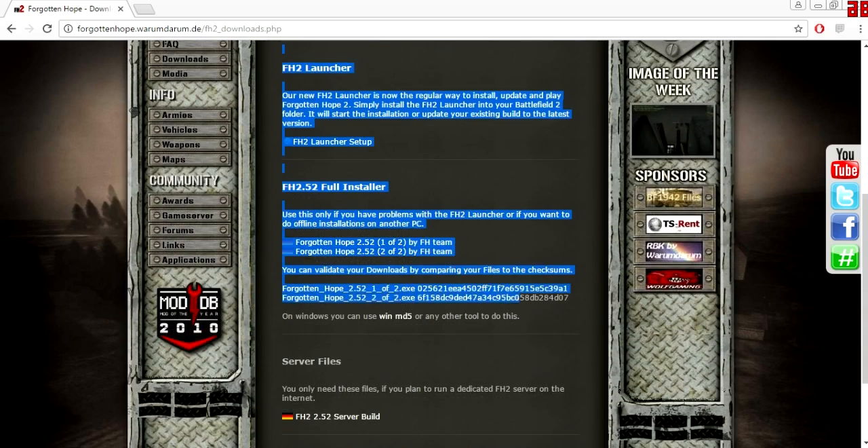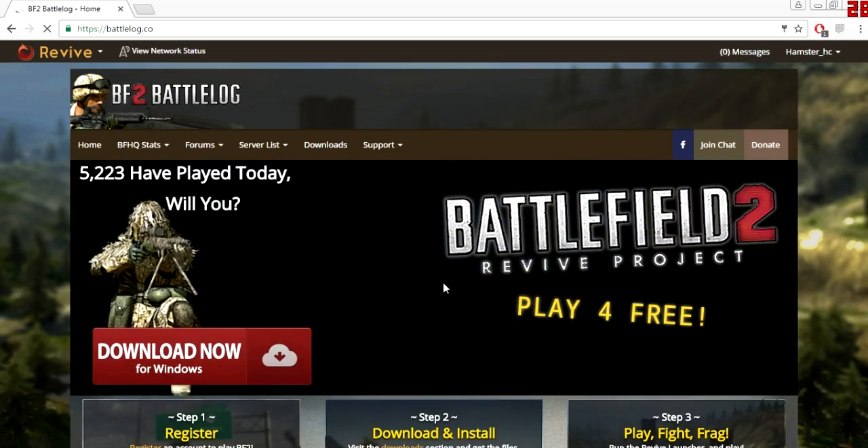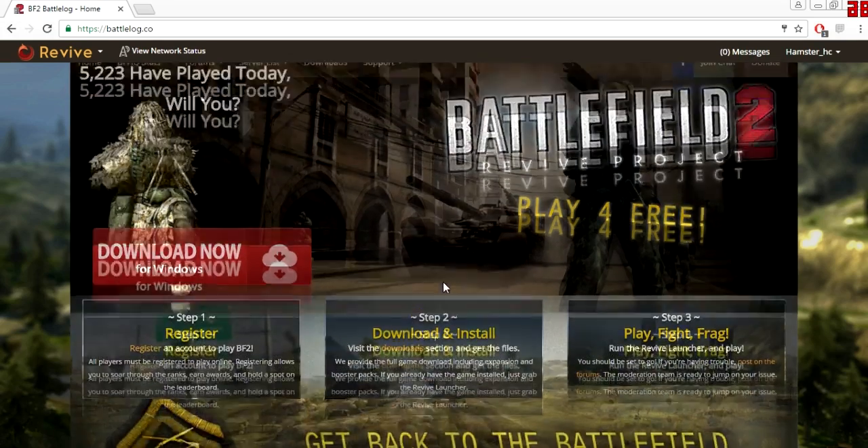To get this mod working, you need to have Battlefield 2 installed with patches. To get it, just go to the top of the Forgotten Hope download page. You will find the link betlog.co. It says free next to it.